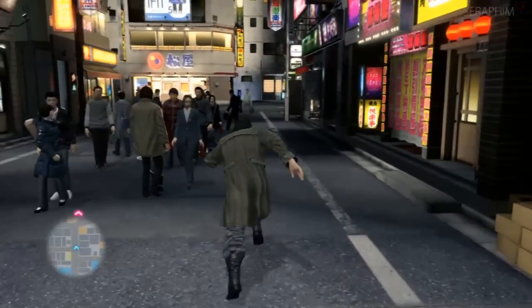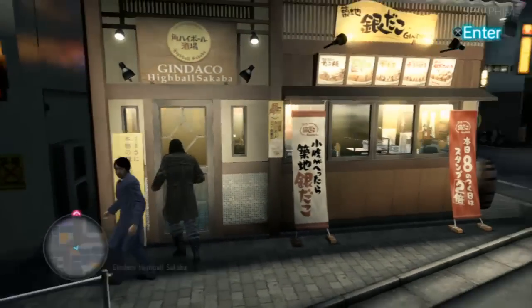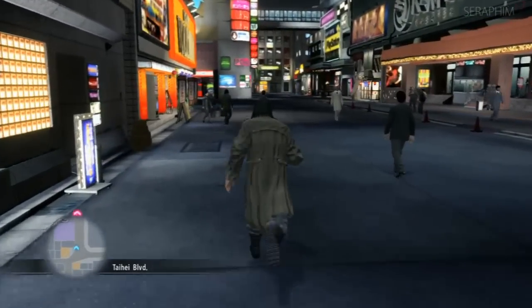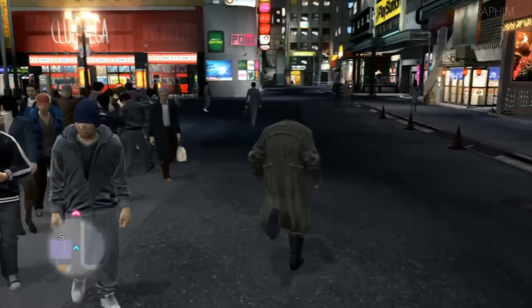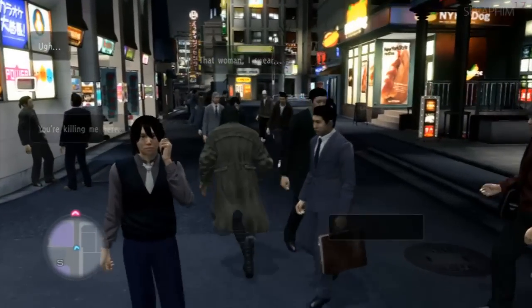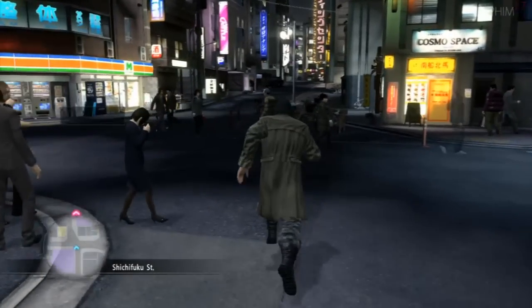If I could change one thing about Yakuza, it would be that when you hold block, it should block every angle — though they can still get through via grab since every enemy has one. The directional blocking and fiddliness of blocking the right direction would be eradicated. This is a game where when you block you are static, you cannot move. If you haven't quite got the right direction, you get punished really quickly, and it just doesn't feel good.